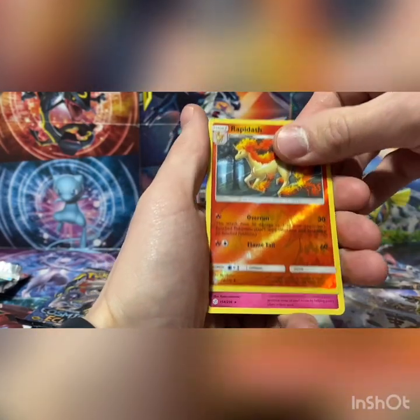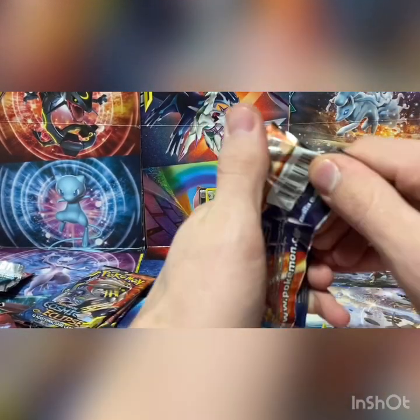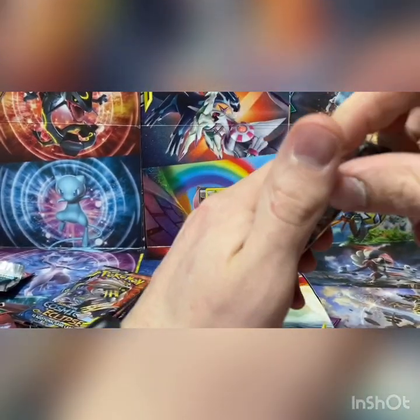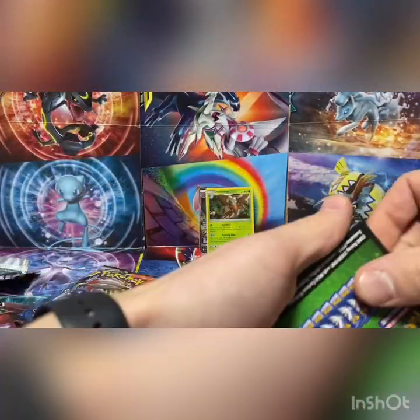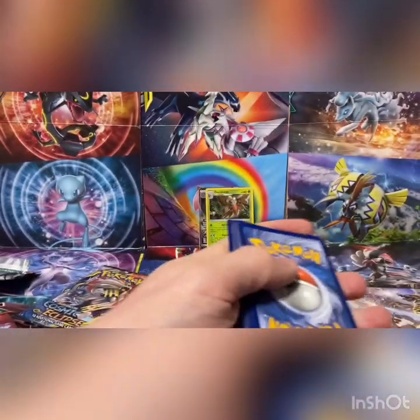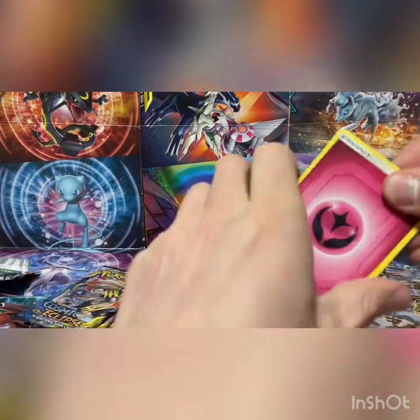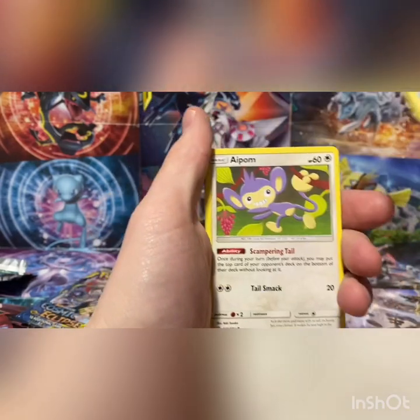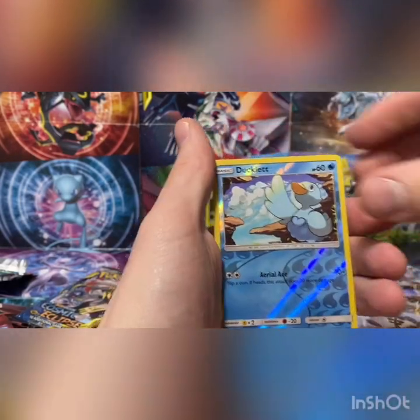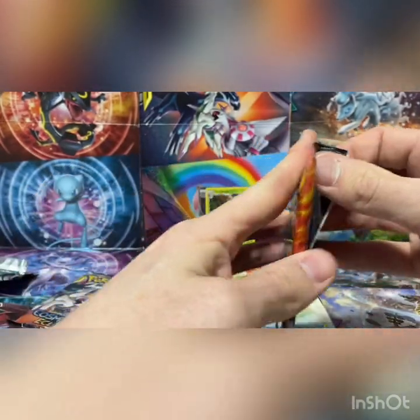So far we've got the one hit — we pulled that GX — other than that nothing too great, but the opening is young yet. There's another code for you; we give you all the codes on this channel, we do not keep them for ourselves. Second pack: Throh, Dupe Hider, Appletun, Onix, Tepig, Alolan Sandshrew, Ducklett, and a Weedle.